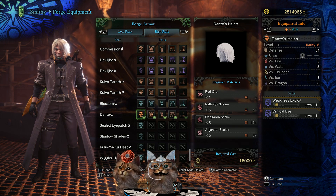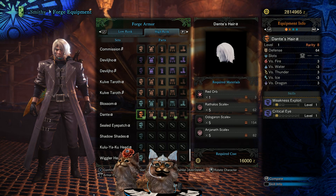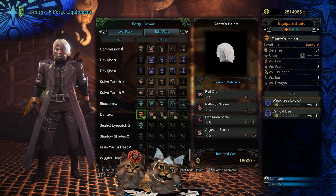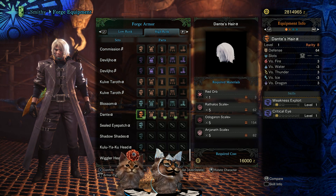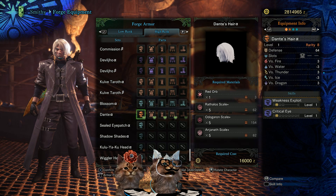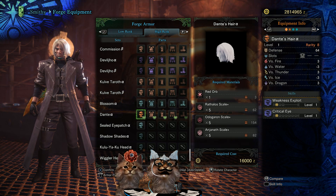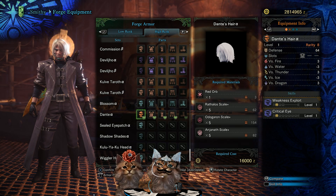While you might see those two negative threes - which translate to roughly negative 15 at the end - think about the monsters in the game. The majority of the time you're not going to run into much water or much ice, so his defenses are perfect for the rest of the game. His skills are weakness exploit level one and critical eye. You need one red orb per piece, five Rathalos scale pluses, five Odogaron scale pluses, and five Anjanath scale pluses.